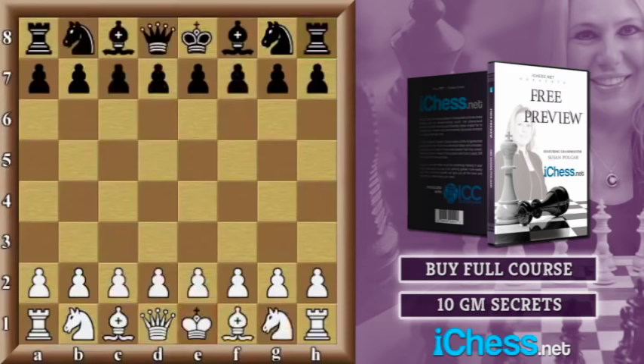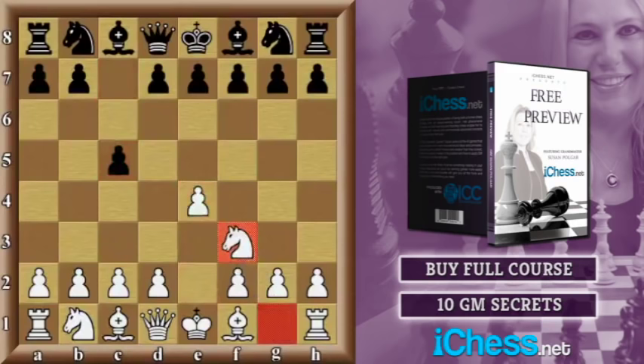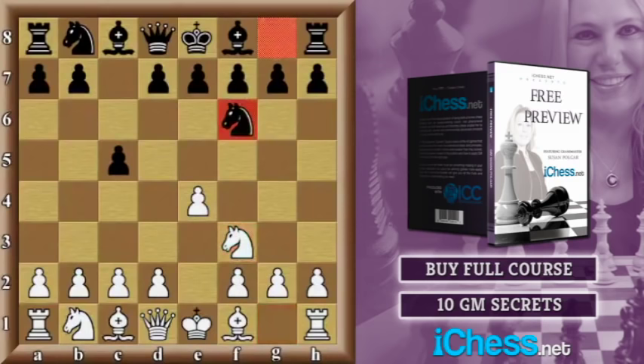Let's move on to our second example. Again we're seeing a Sicilian: e4, c5, knight f3. So far this game is identical to our previous one, but black responded differently by developing the knight to f6, immediately attacking the pawn on e4. In this position, white's most common move is to advance the pawn to e5, attacking the black knight on f6 — that is perhaps the very best choice. But in this game white played the second best and moved the knight to c3, which still protects the pawn on e4 and continues developing.